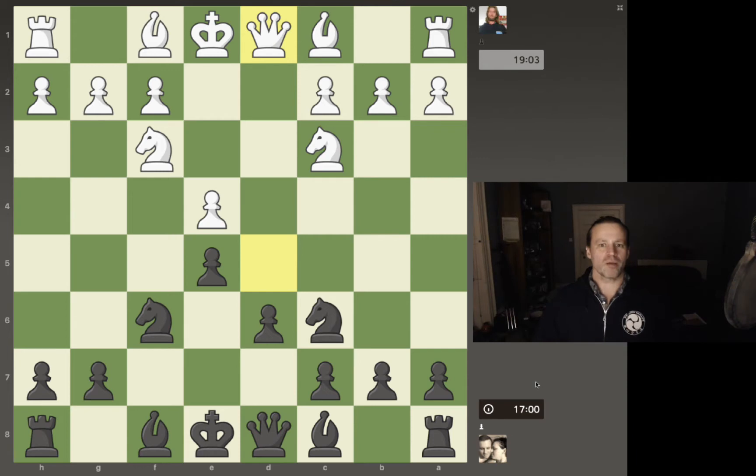His queen has now just moved all the way back to her starting square. So let's look at the board now. I've got two pawns off the mark and two knights. He's got two knights and one pawn — it's almost like I'm white now because I have the initiative. He's given away that tempo, wasted a move bringing his queen out and then moving it all the way back.